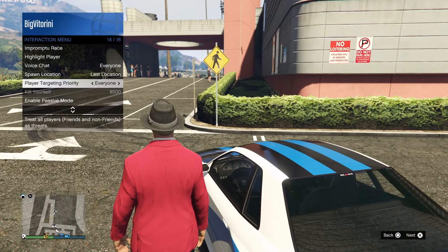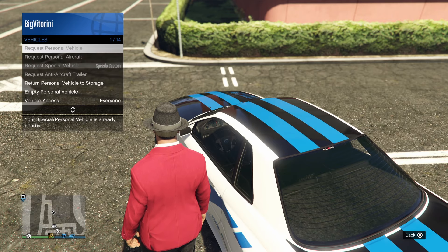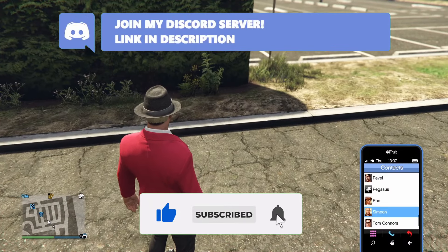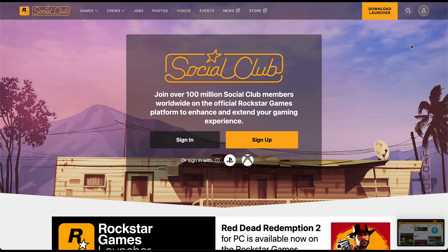What's going on guys, in this video I'm going to show you how to bookmark jobs in GTA 5 Online. This will allow you to have custom stunt races, Peter Griffin, and other AFK survivals. If you guys enjoy the video make sure to drop a like, and a subscribe would be appreciated.